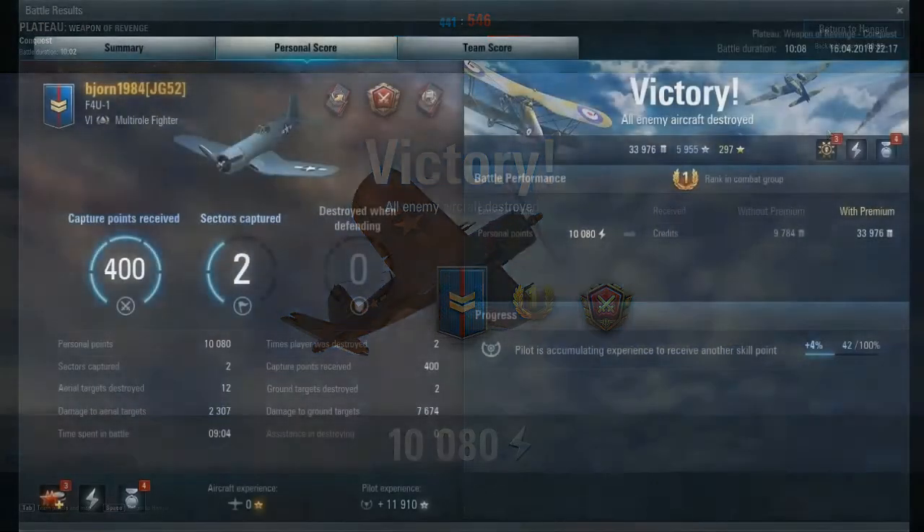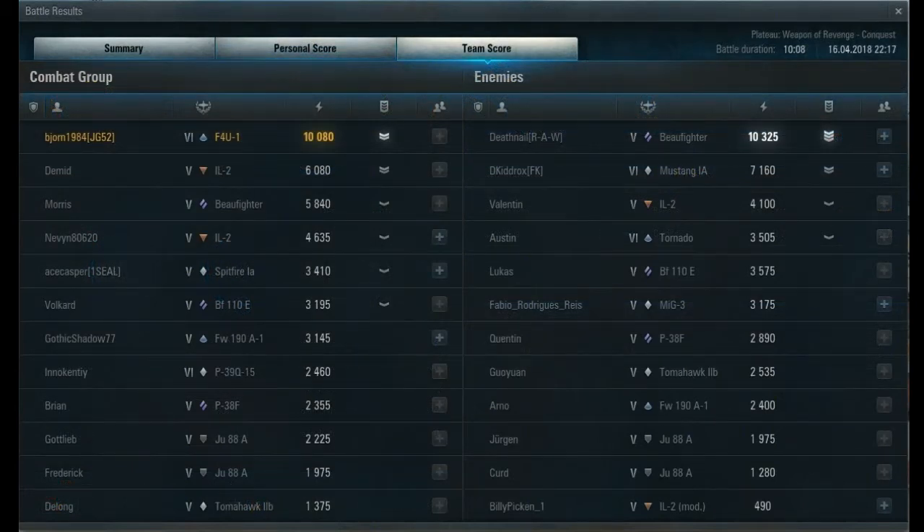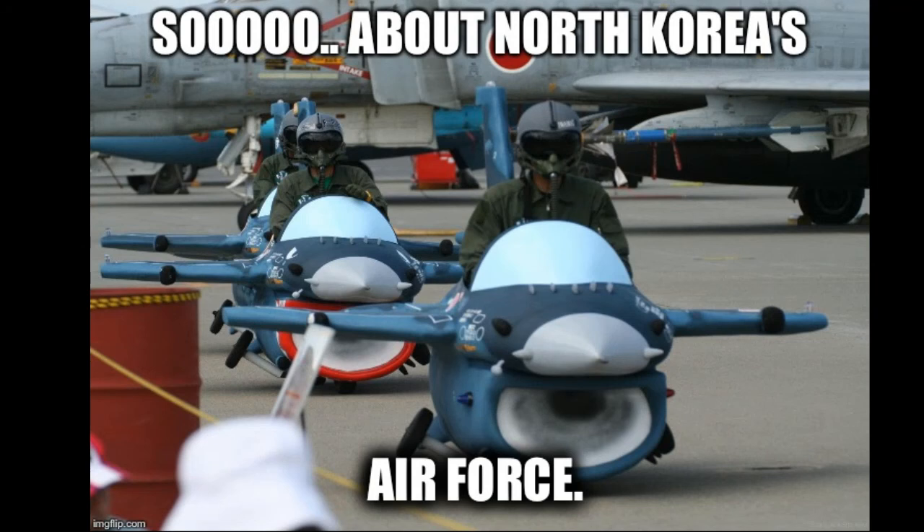Pretty tough game, but bagged the win. Got class one. Destroyed 12 aerial targets, destroyed two ground targets, got 400 capture points, and scored just a little bit over 10,000 personal points. Grabbed two sectors. Not bad in the Corsair there. It was number two overall, with number one being the view fighter on the enemy team, but we just happened to pull it off at the end there. It was a very interesting, pretty good game. They were pretty well-dominated, but we were able to pull it back and secure the kills after the squall line hit. I hope you enjoyed this replay — see you next time.